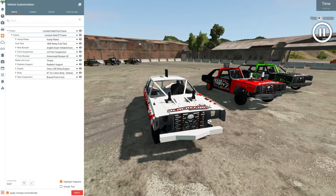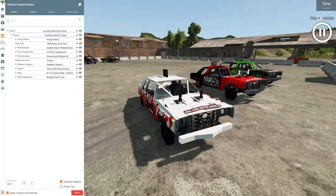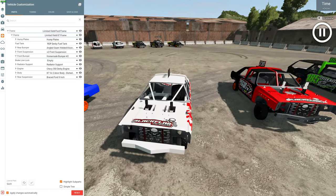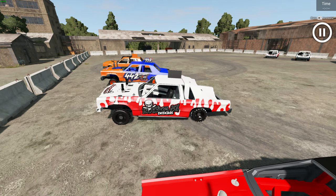One thing though, as you can probably see, is some of the cars don't have any textures on the rims. I don't really know why that is — I tried clearing the cache and doing everything, but for some reason some of them don't have any textures. Anyway, let's get into this derby.